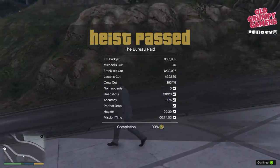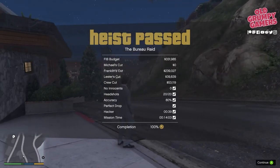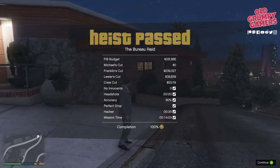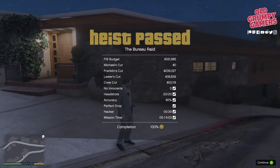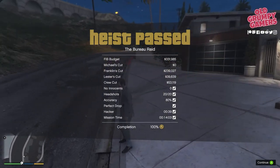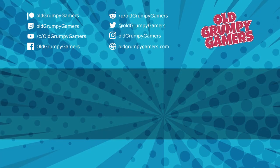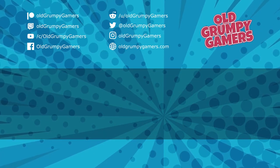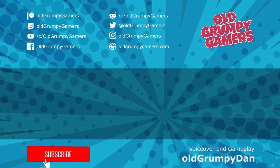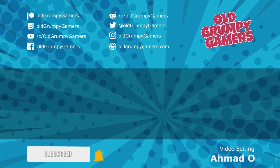No innocents shot, 28 of 20 headshots, 80% accuracy — 10 above the required amount. Got the perfect drop, hacked in 39 seconds so six seconds to spare, and stormed the mission time with almost five minutes to spare. Pretty happy with that effort! What are your thoughts — do you have any tips for other viewers or could this have been done differently? Leave a comment below, check out the video on the left for the next storyline mission or the one on the right for more old grumpy gamer goodness. Stay safe, wash your hands, and we'll see you in the next video.